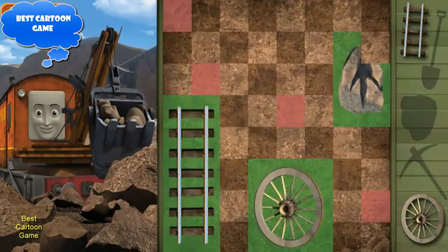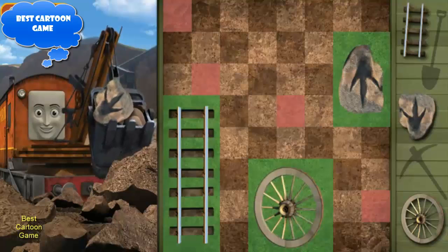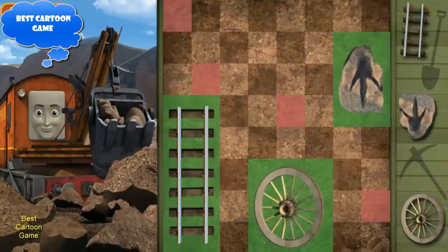What a good digger you are! Unbelievable! You found a rock with a monster footprint! Where do you want to dig next? Pick the next spot to dig. Select a square and have Marion dig there.